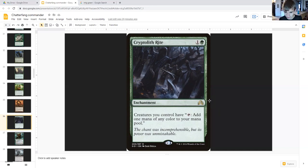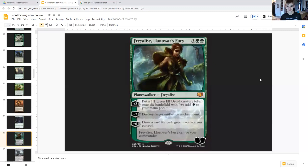Cryptolith Rite costs one generic and green enchantment — a big creature token payoff and great card in the early game. Creatures you control have tap: add one mana of any color. Just make sure they aren't tapped already, and this can really propel you in the early game. You'll be able to cast even more spells than you would have been allowed, and eventually you'll be able to cast your whole hand.